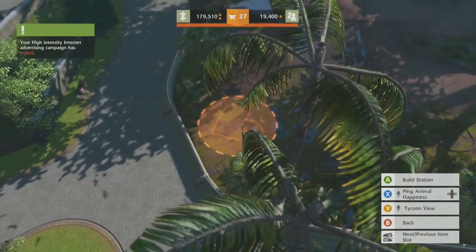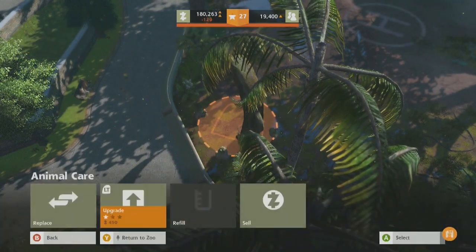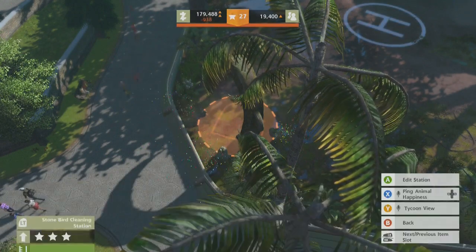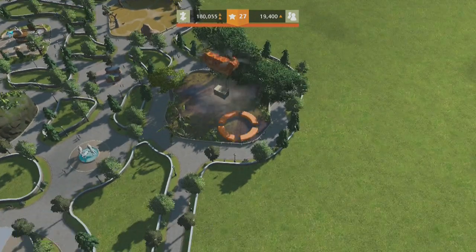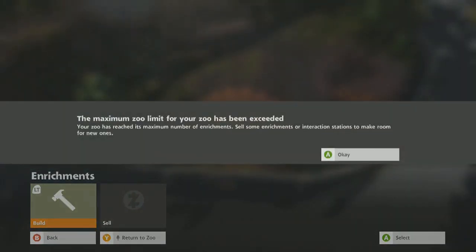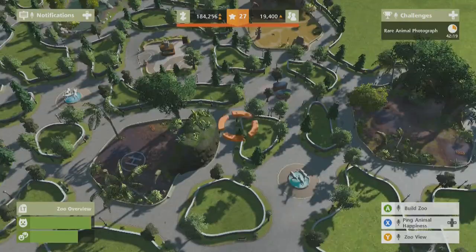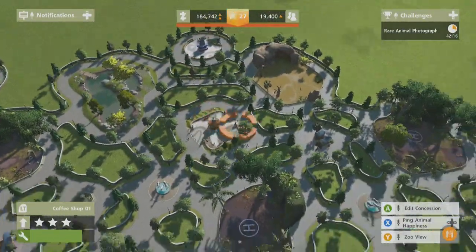We can upgrade all our feeding stations again — we should probably do that. What are we going to go for? I really can't be bothered to go and upgrade them all. They need an enrichment. Sell some enrichments or interaction stations to make room. Maximum — what? That makes no sense. What? What?